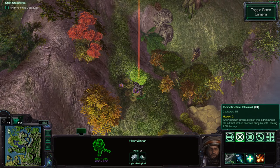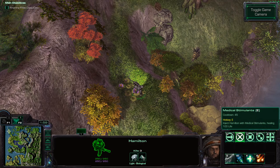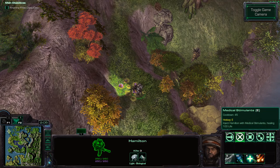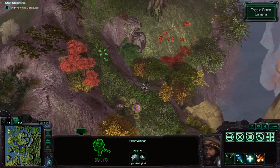Penetrator round — 15 second cooldown, tons of damage. Stimpak is fine. Cooldown-based heal. Scare Beast: set off fireworks to scare beasts. Blast him — you'll love to see it.